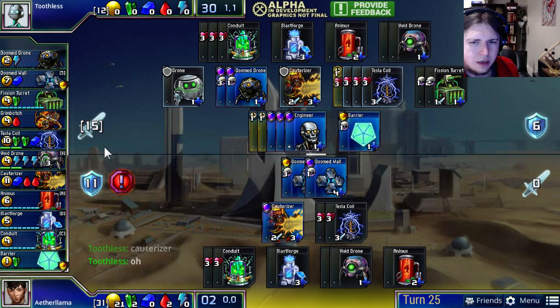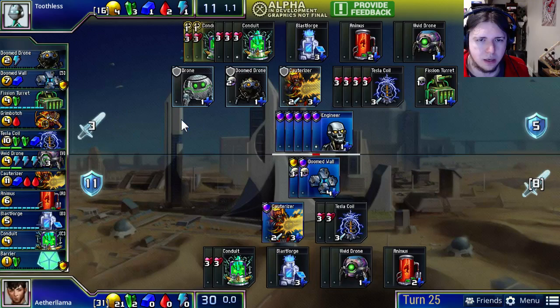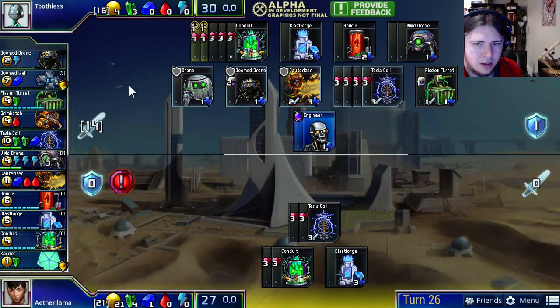Toothless is buying his fourth Tesla Coil and looks like he might be able to force through and take out Aether Llama's Vivid Drones. Aether Llama may have sort of overextended his economic savings — he's got all this money in the bank but is he going to be able to use it for anything? Maybe he should have tried to defend a bit better, because this looks kind of bad. On the other hand, he's basically got no units left that he could have bought to defend. So Toothless' last-minute push into Tesla Coils and Fission Turrets may be winning him the game.